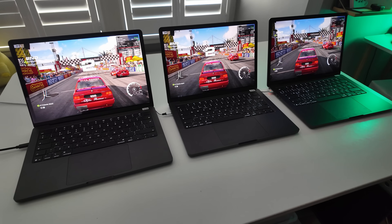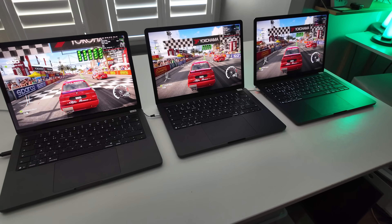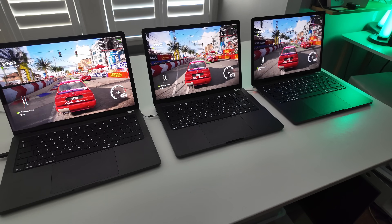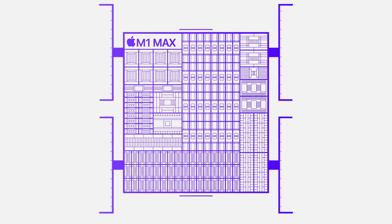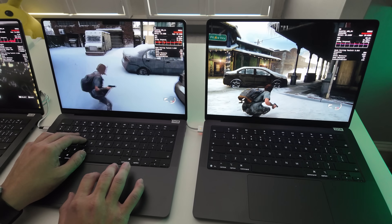Today I'm going to be testing out how much memory actually matters for gaming on the new M5 chip, comparing the 16, 24, and 32 gigabyte configurations to see which one gives you the best performance for your money. In this video, I'll explain how Apple's unified memory architecture works, and then we'll put all three models through their paces, testing both native macOS games and demanding Windows titles running through translation layers.